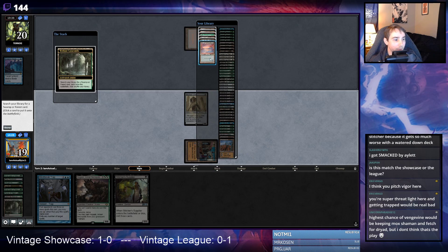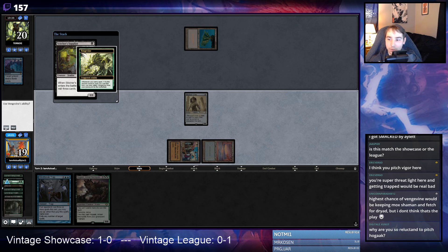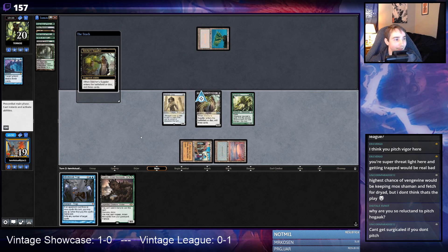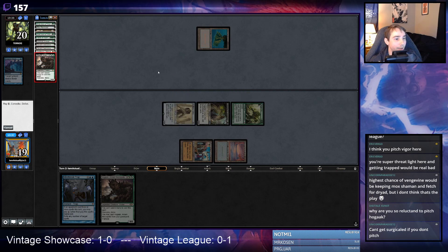I'll get Underground Sea. That just resolves. I'm reluctant to pitch Hogaak because I don't want it to get hit by Ravager Trap. Surgical, Rav Trap, tons of stuff can happen. I hit a Hogaak from my yard! I definitely think it's better to play this Hogaak from my yard rather than attack with the Vengevine. Opponent might also have a Tabernacle. Deafening Silence — get creatures.